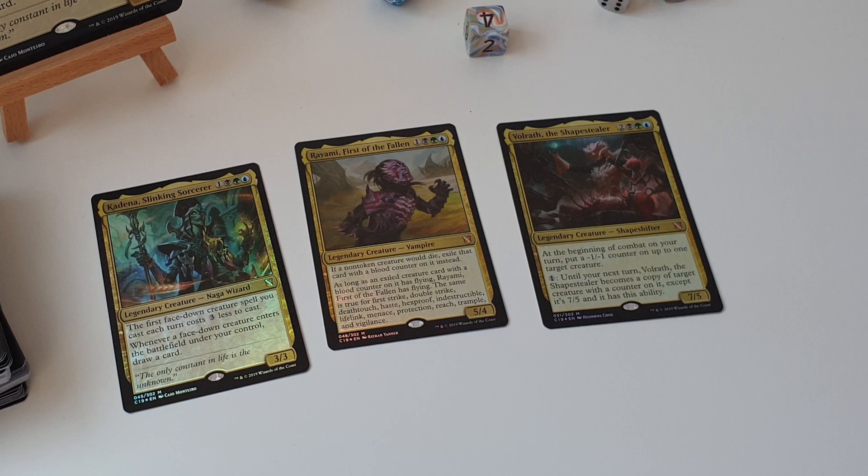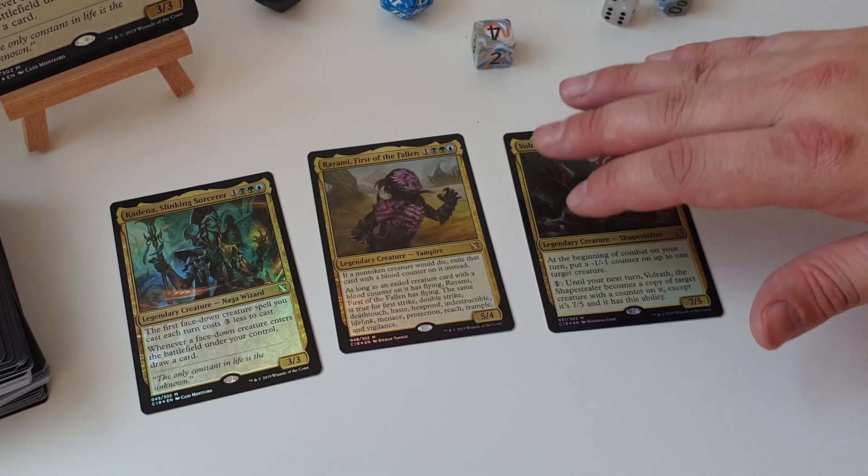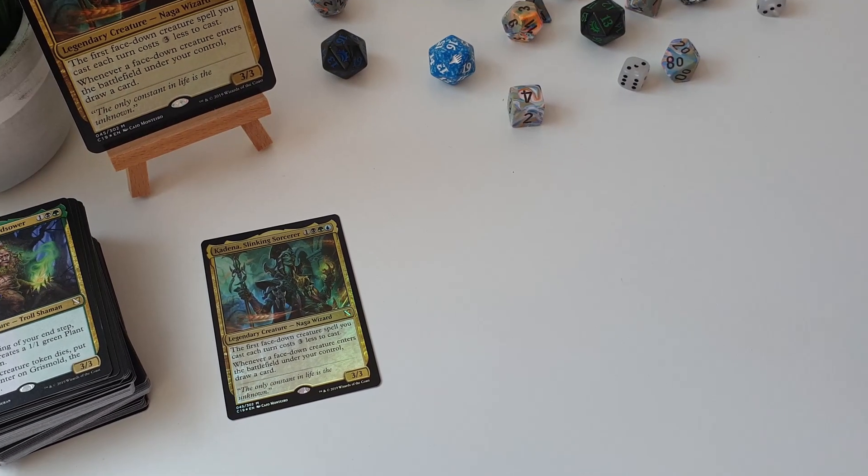And then Rayami, First of the Fallen, is a vampire which is black, green and blue, which is also unique! Slightly less excited about this one, mostly because it's not actually vampire tribal — it is just killing creatures and stealing their abilities! So if you've got suggestions for that one, let me know. I'm a bit stuck on it to be honest, although I haven't really given it much thought!